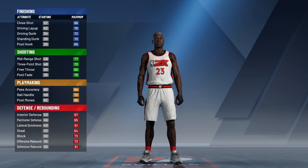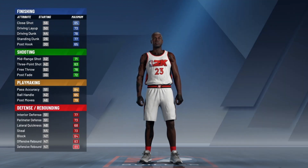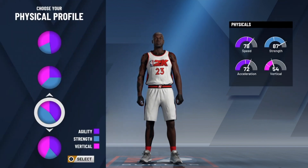We're going to get right into it. What you're going to do is pick the most broken pie chart in the game. You're not going to go with just speed — you're going to go with speed and strength, because you want to be able to body up big, you know me.